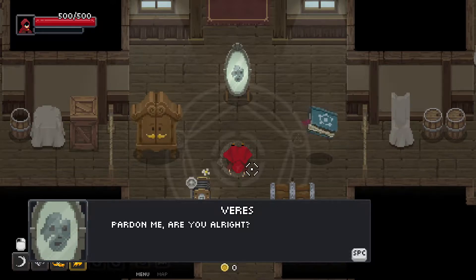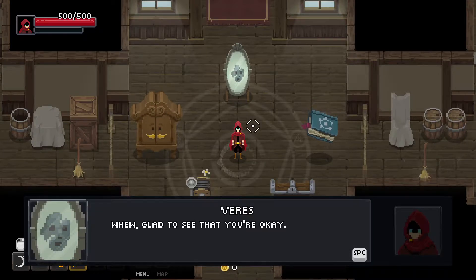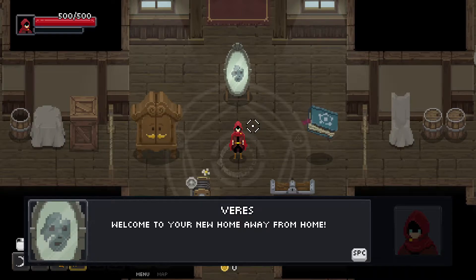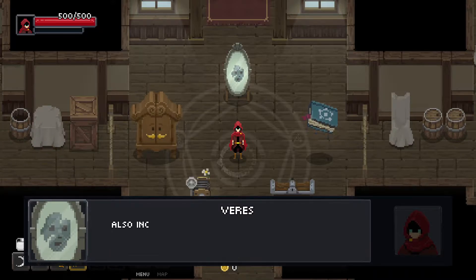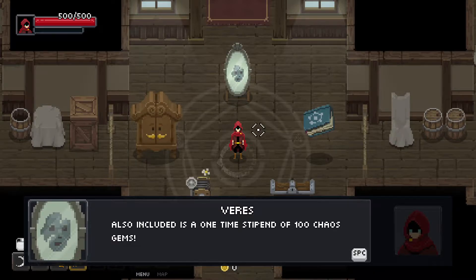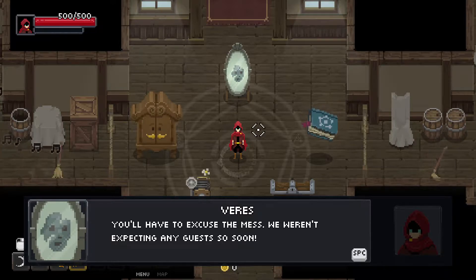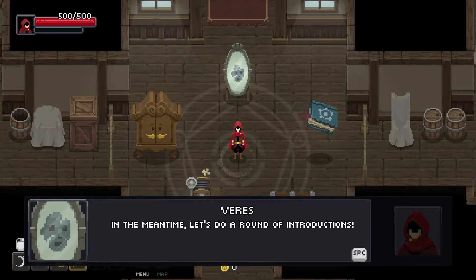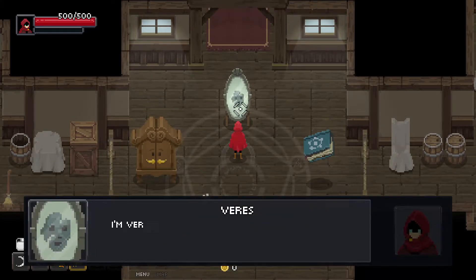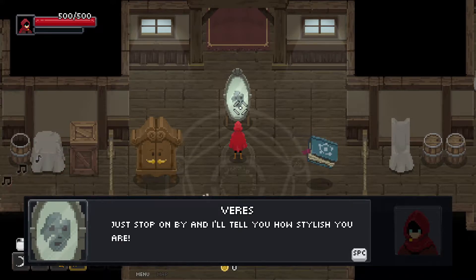Pardon me, are you all right? That looked like quite a tumble there. Whew! Glad to see that you're okay. Welcome to your new home away from home! As a wizard invited to participate in the Chaos Trials, your accommodations and services are provided by the Magic Council. Also included is a one-time stipend of 100 Chaos Gems. We have everything sorted out shortly. Let's do a round of introductions. I'm Varys, the Enchanted Looking Glass — just stop on by and I'll tell you how stylish you are.